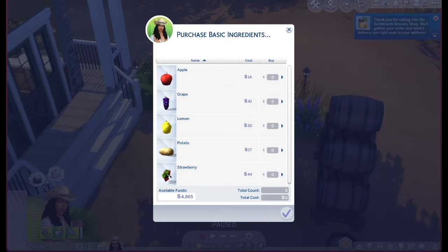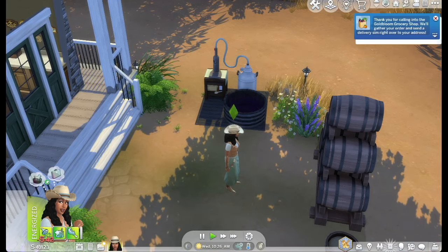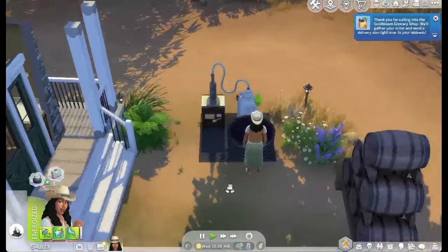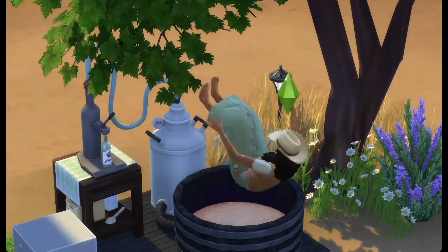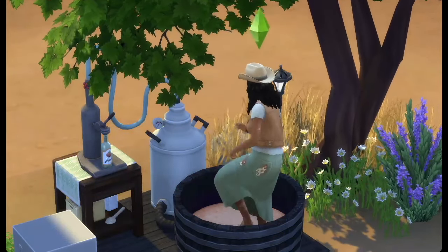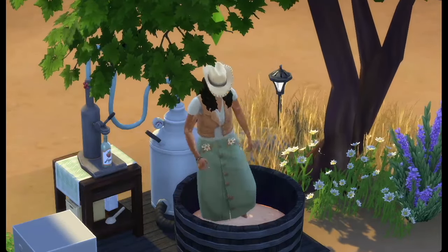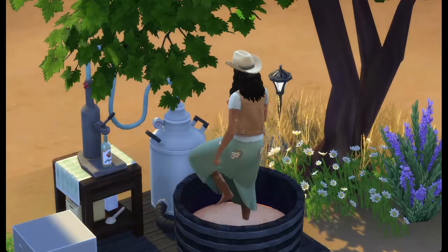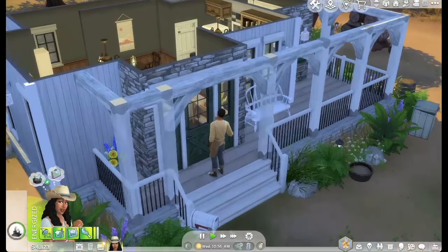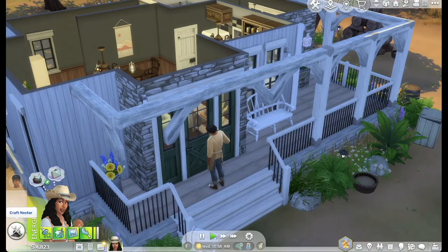We can actually buy ingredients directly here too, so let's go with apples since they're cheaper. Let's crop some nectar — we can make three batches, and it's vegetarian-safe and lactose-free, which is great. Hope is grinding away, stepping on the apples to make delicious apple nectar. The animation is the cutest thing ever — just look at her go!